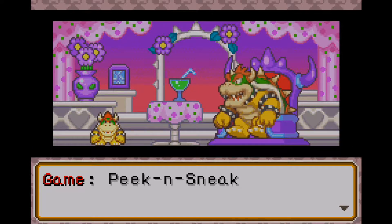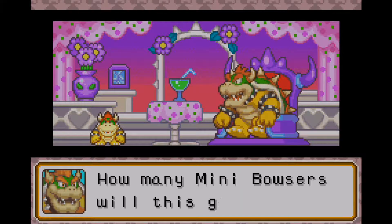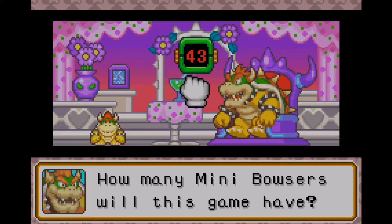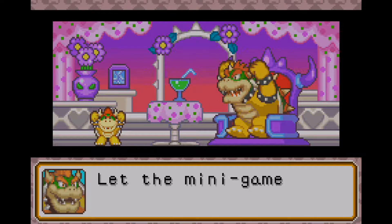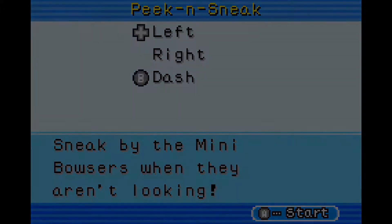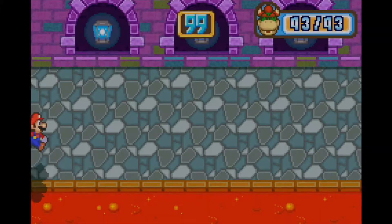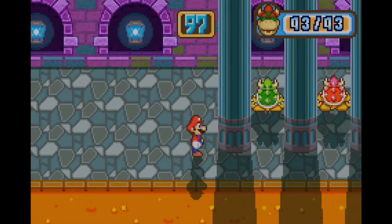We've got ourselves Peek and Sneak, the next minigame. Sneak past the mini-Bowsers before time is up. How many mini-Bowsers do we have to bypass? 43 — that's quite a lot, but we can still accept this challenge.